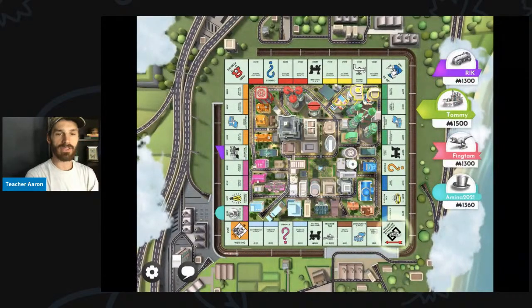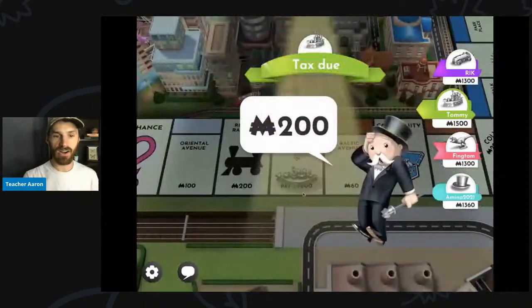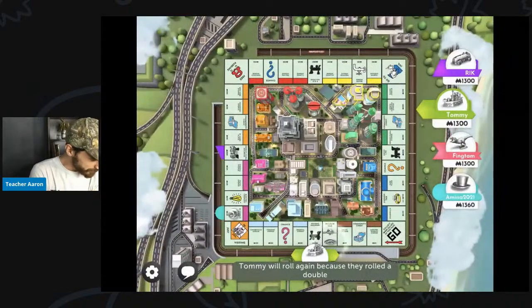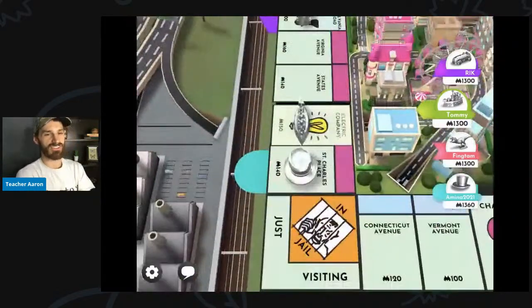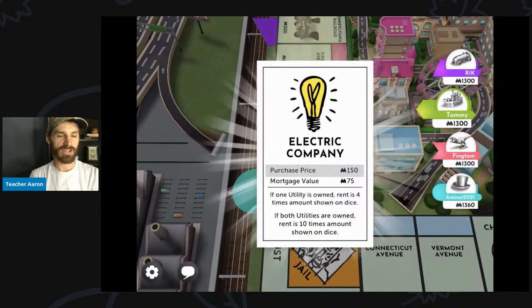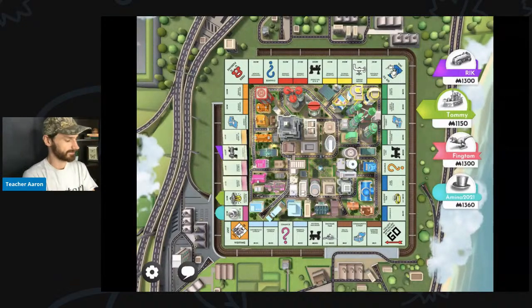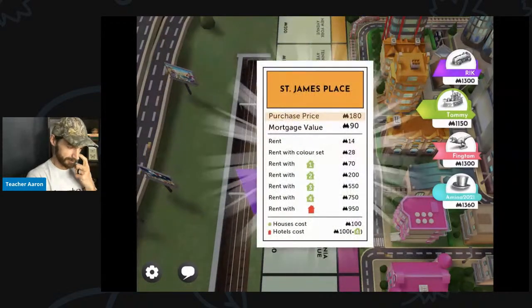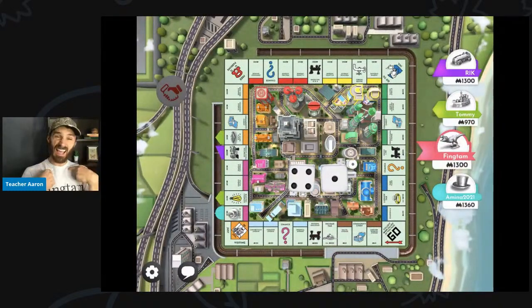In order to win Monopoly, you need to buy properties. All of the little colored squares are called properties. Tommy just landed on the same spot as me. That's good — he had to pay $200 just like me. And now he will buy the electric company. The electric company costs $150. Now Tommy will roll again and landed on St. James Place, the orange property. Tommy bought St. James Place. So now Tommy has two properties, and I don't have any.